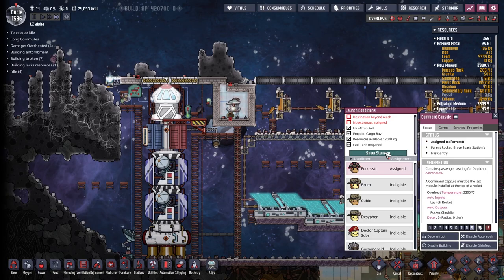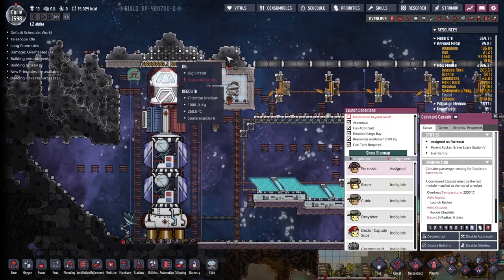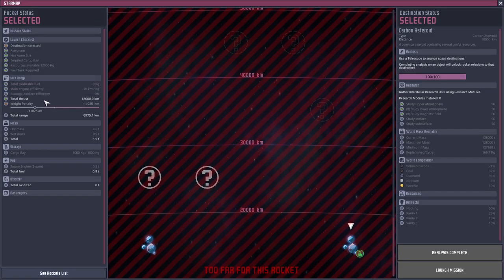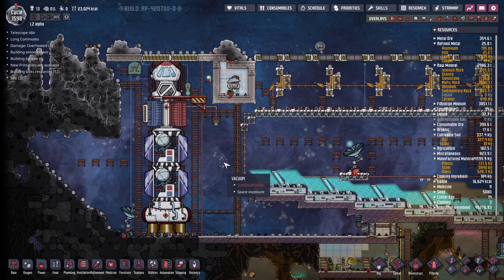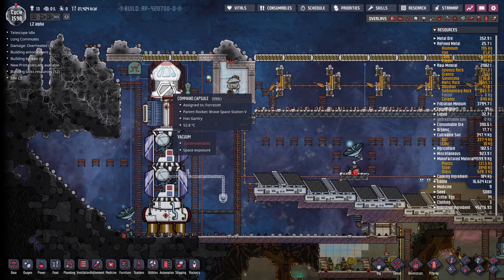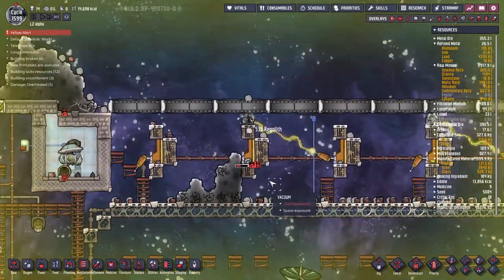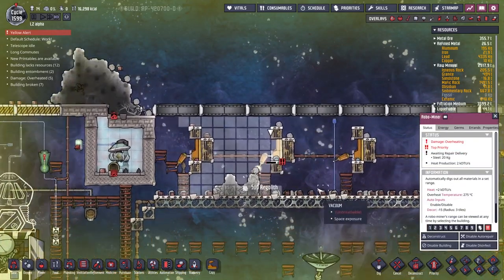No astronaut assigned - Forrest, if you could please. We're going to send you to this - of course we can't go yet because we don't have enough fuel. Overnight we had a meteor shower, but we also managed to fill this all the way up and we're still too far away. I don't understand - let's go to the star map, why is it too far for this rocket? My guess would be that the cargo bay is too heavy. We've got two options and I think I'm going to take the laziest of the two - I'm just going to make this one shorter rather than making another rocket specifically for the cargo. What's overheating? We've got some petroleum, we've got some vacuum.